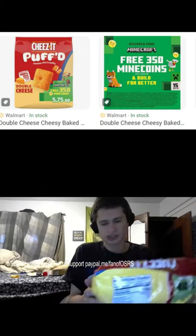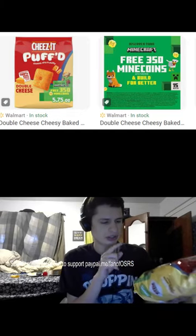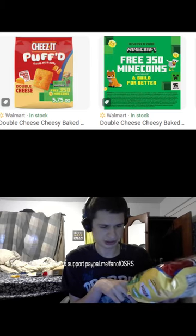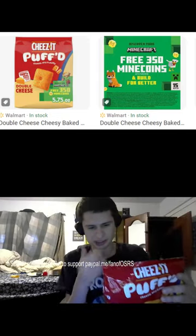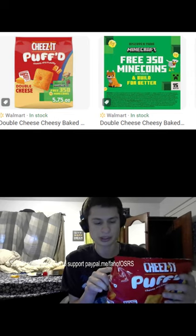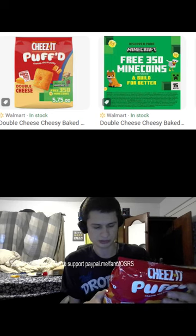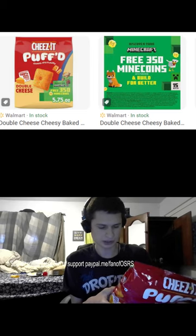What's up guys, today we have a review of Cheez-It Puffed Double Cheese. There's a promotion — three free 350 Minecraft coins with purchase. We have the Minecraft edition, guys. Build a playground in Minecraft, upload a picture to betterorbuild promo dot com, and get a chance to inspire the building of a playground IRL for a community in need. There's a QR code from 4/1/2024 to 7/31/2024, and the upload deadline is 8/30.